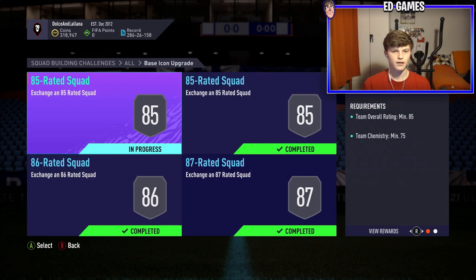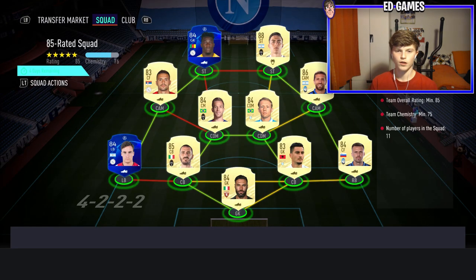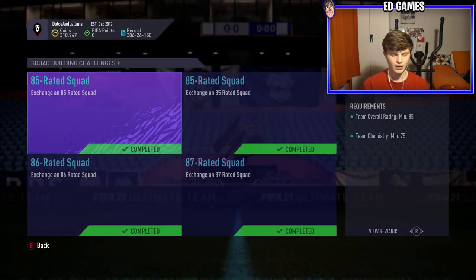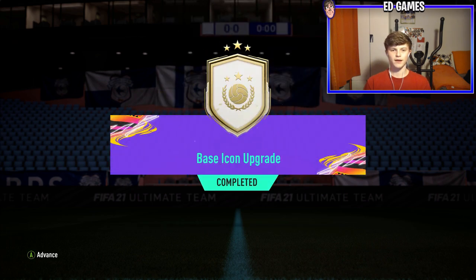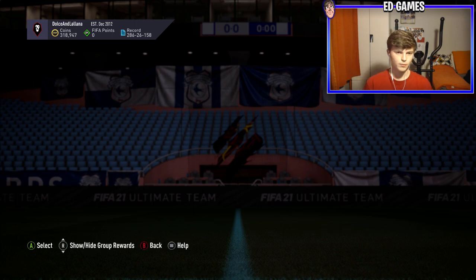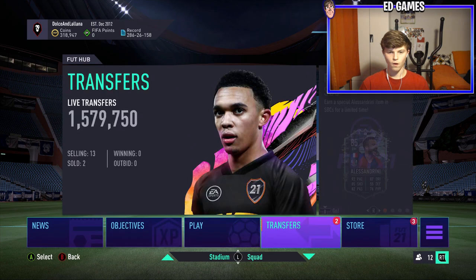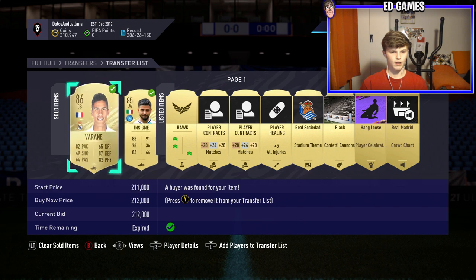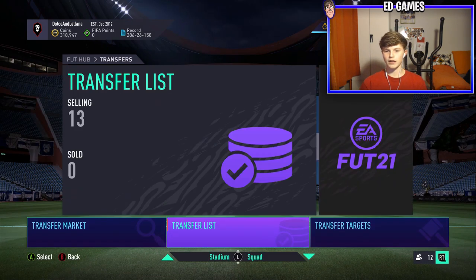Three out of four completed. I've submitted the squad, opened the packs, got no one from the rare gold player pack but that base icon pack is submitted. We've sold Varan and packed Insignia and sold them, getting around 318k. The icon packs are almost done.